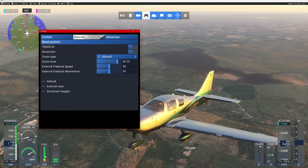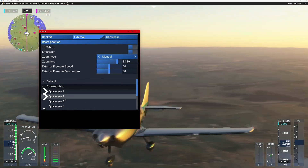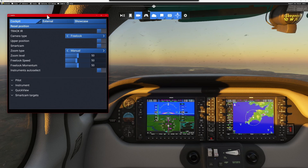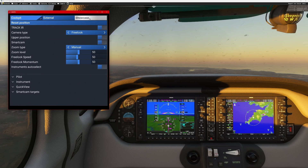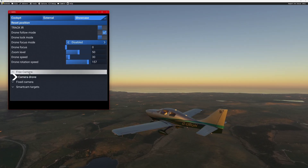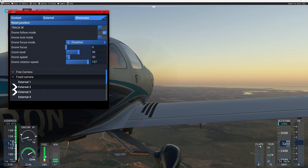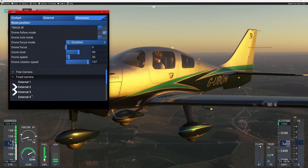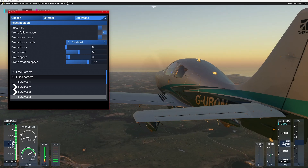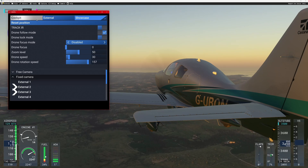You've also got an external camera where you can adjust features: external view, quick view 1, 2, 3, and 4. You can see how that really adds speed to the sim and showcases the drone camera. You've got options for free camera, camera drone, fixed camera, external 1, fixed camera external 2 — a whole host of camera views. Using these options you can get much better views for photographs or recording.